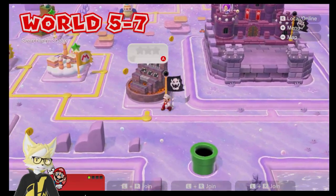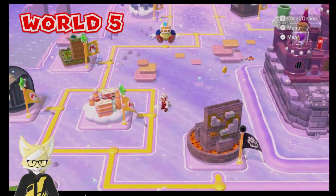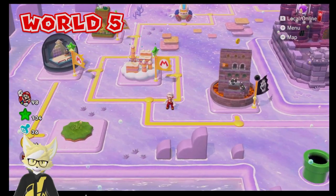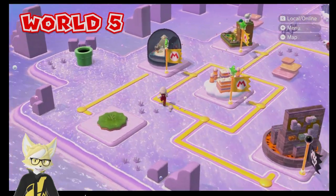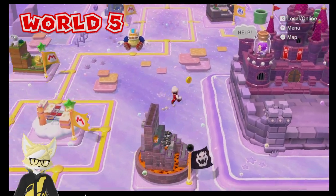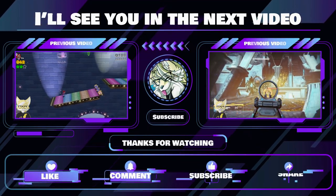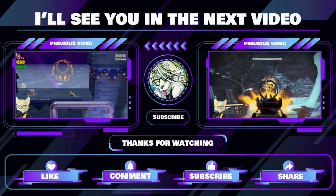So the next level we get is Searchlight Sneak — oh yeah, that's an interesting level. We've got that and then the castle, which we're going to take on in the next video. I'm out of time for this one. Thank you all so much for watching. Hope you enjoyed it — if you did, leave a like. Let me know in the comments what you're thinking about this game so far, and let me know if I've missed any secrets — I probably have, I have not been looking for them. Subscribe for more coming your way very soon, and once again, thank you all so much for watching. I'll see you all in the next video. Bye.